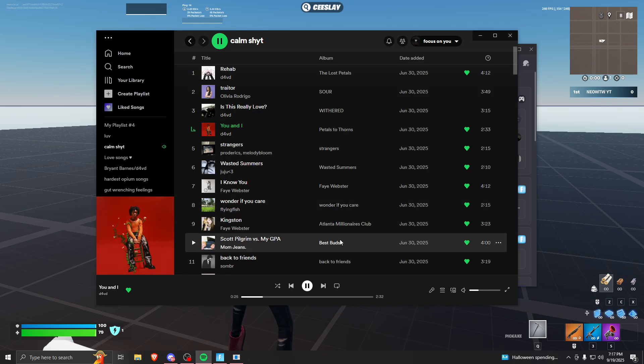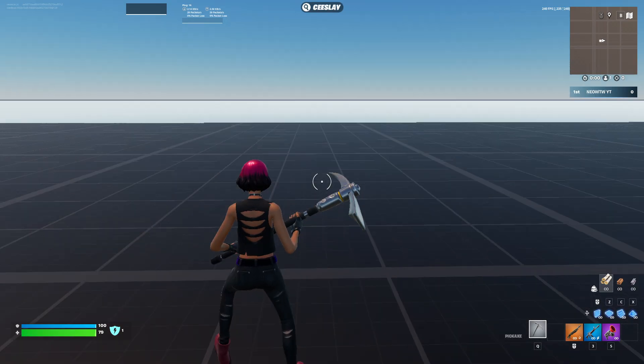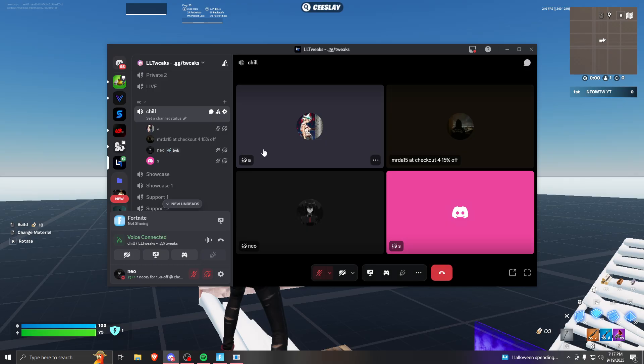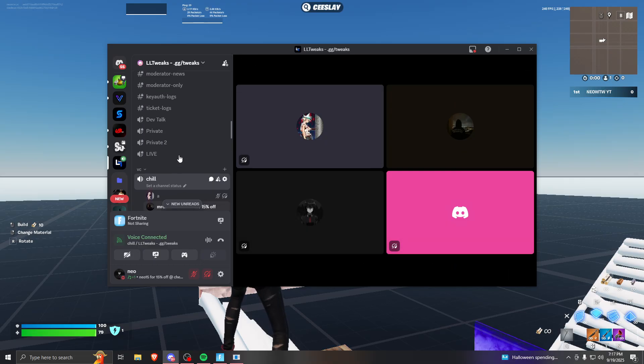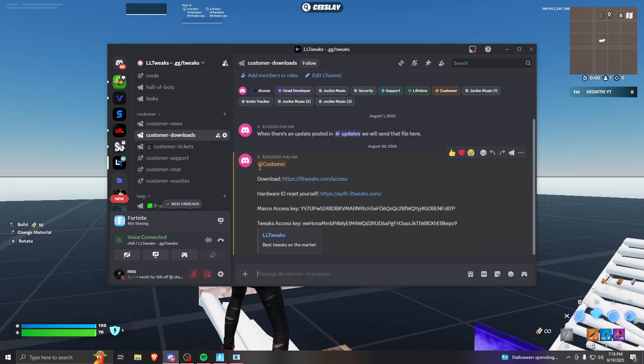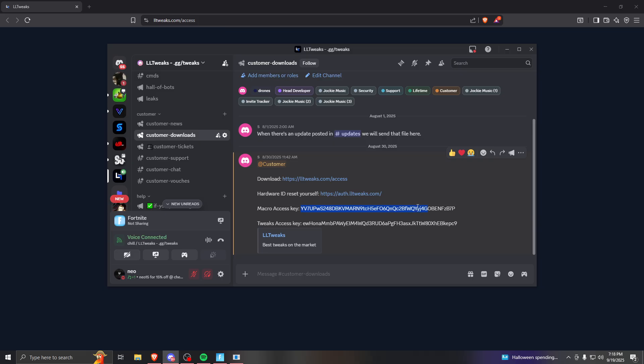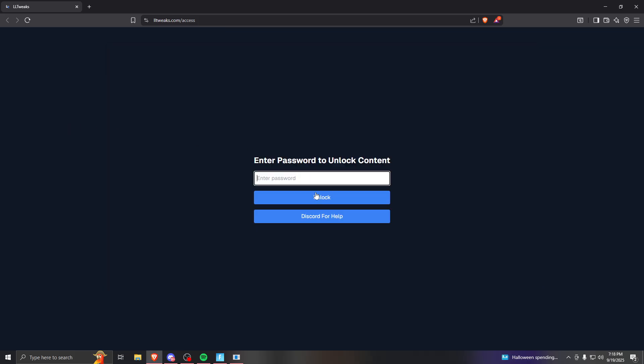Alright, I'm going to give you a little tutorial on the macro and stuff. You go to downloads, click a little download thing - whichever one is for the macro - and you just copy and paste the key, put it there, unlock it, and get your download.